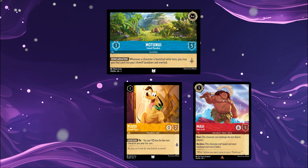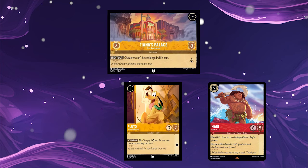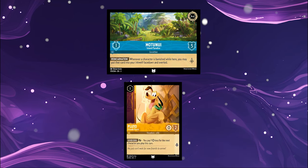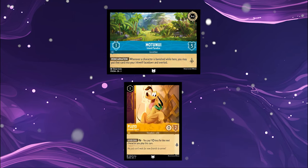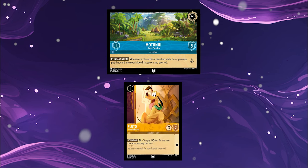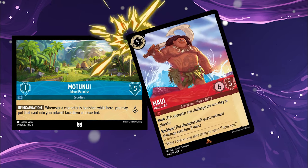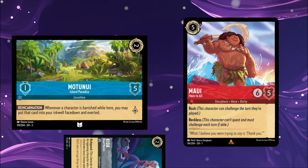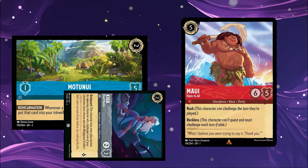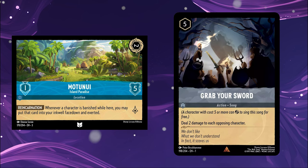Characters placed at a location can still be challenged as usual, unless the location prevents it. Characters cannot leave a location other than to move to another location, and characters may not move to the location they're currently at without first moving to a different location. Locations can be challenged as with any other characters. Characters with Reckless must challenge a location if able, and Bodyguards do not protect locations.